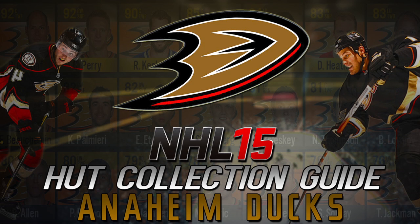Without further ado let's get started with our Hockey Ultimate Team Collection Guide series, starting off with the Anaheim Ducks. Normally I would start off with the lowest and easiest collections to do, but for this one I'm going to start in alphabetical order. If you guys want a specific team mentioned, just let me know and I could swap around. For right now we'll start in alphabetical order and you guys can give me your suggestions in the comment section down below.